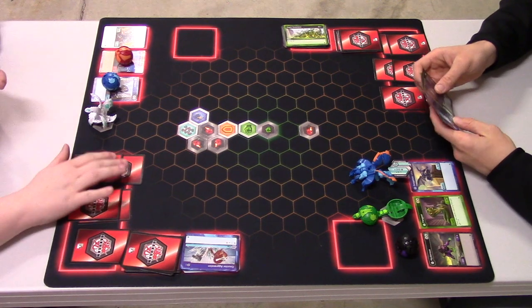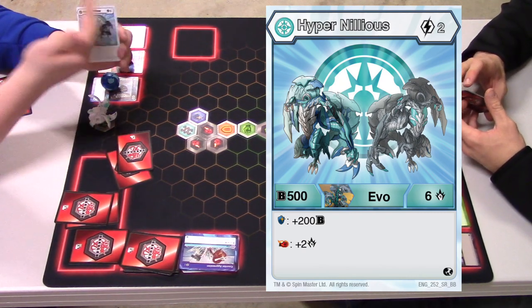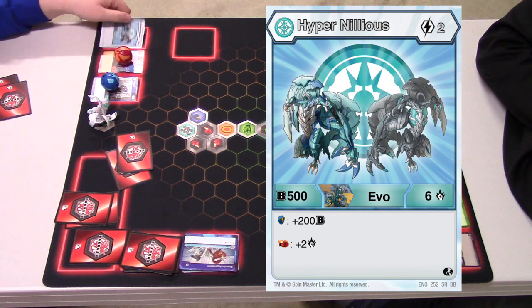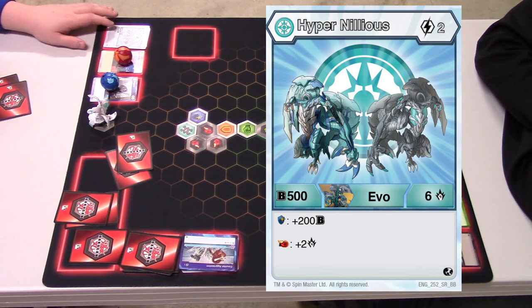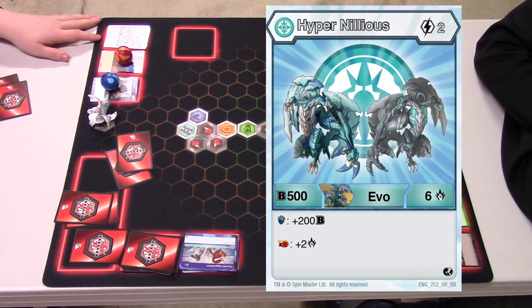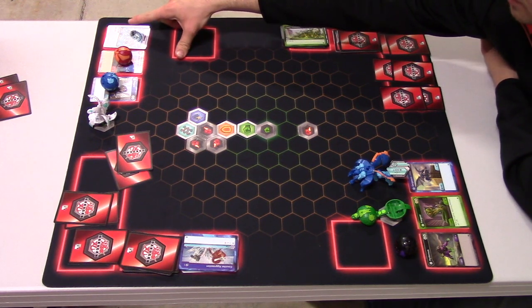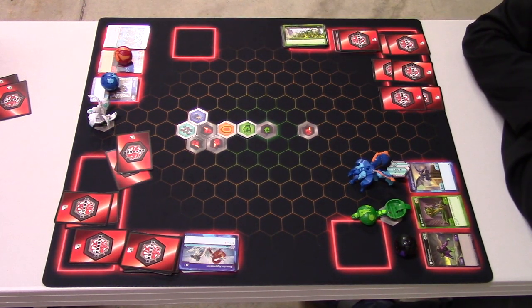I'm going to evo. This is an evolution card — these are cards in your deck that cost energy but are like Bakugan: they remain permanent in the game and power up your Bakugan. I'm going to drop this on my Nihilus. He gains an extra 200 B power and plus 1 attack, and now has an effect: if I land on a Magical Shield I gain 200 B power, and for the Flaming Fist I gain an additional 2 attack. Evos are cool.